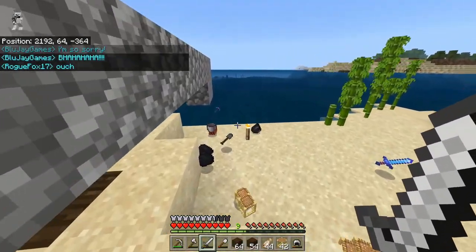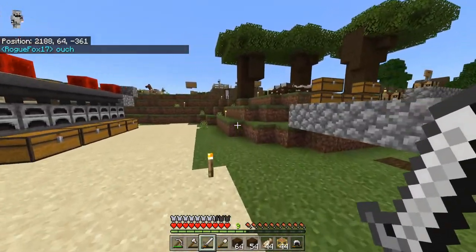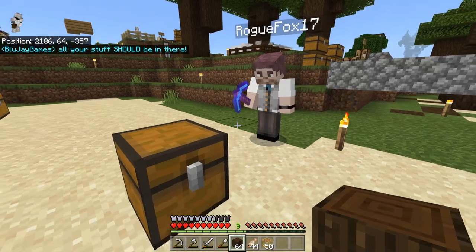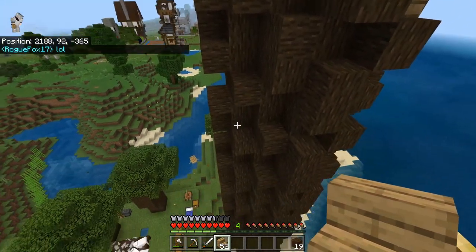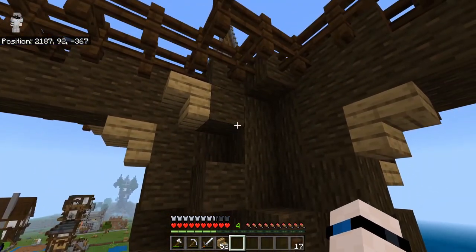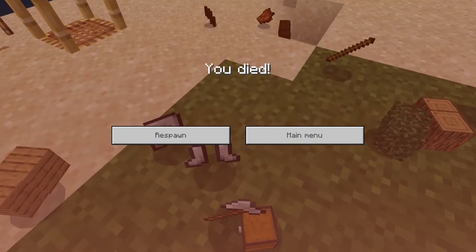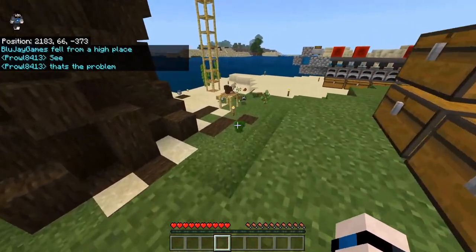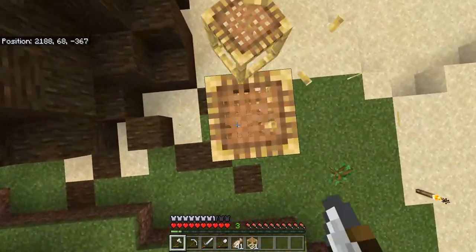That was highly unfortunate. I was checking out my build and destroyed my scaffolding to take a look, and apparently RogueFox was standing up there — had no idea. Now all of his stuff is on the ground. Sorry dude. We're racking up deaths — six deaths so far, and every last one except for the time Kilodrone killed me has been this project. I can't wait till we get an elytra, we're going to have to do that very soon.